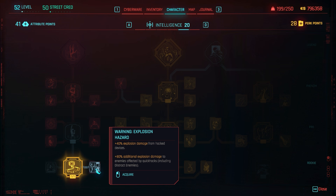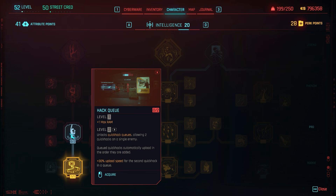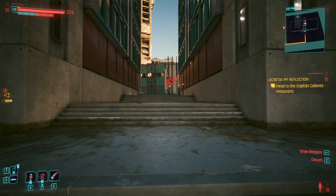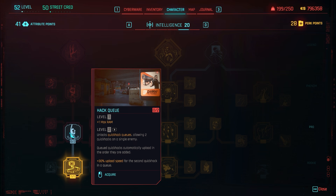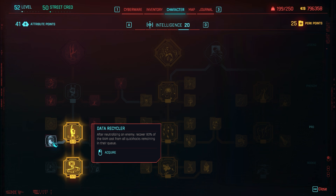Force Kill Cypher reduces the sequence length required to hack access points by one — definitely recommended. Hack Queue increases your max RAM by one and unlocks quick hack queues, allowing two quick hacks on a single enemy. Quick hacks upload in the order applied, and the second quick hack in the queue gets a 30% upload speed increase. Feedback Loop increases RAM recovery rate by 25% for each quick hack currently in a queue — note this only counts hacks in queue, not those currently uploading.